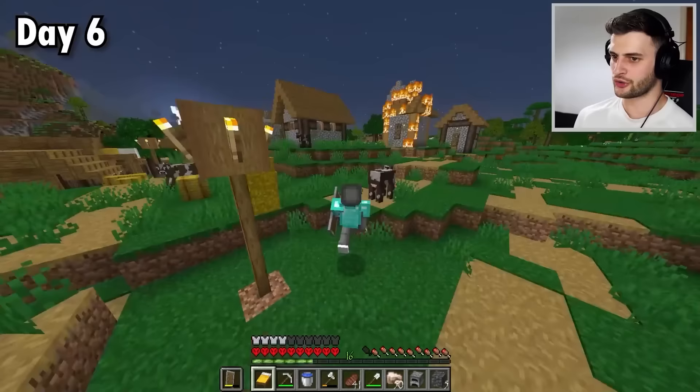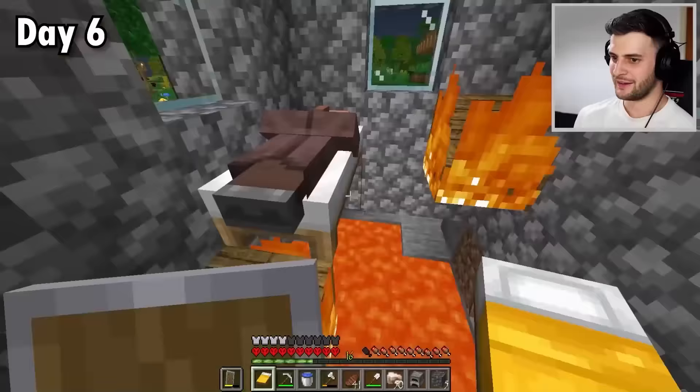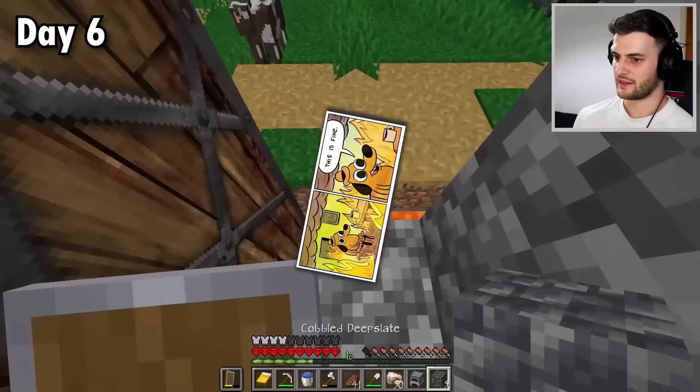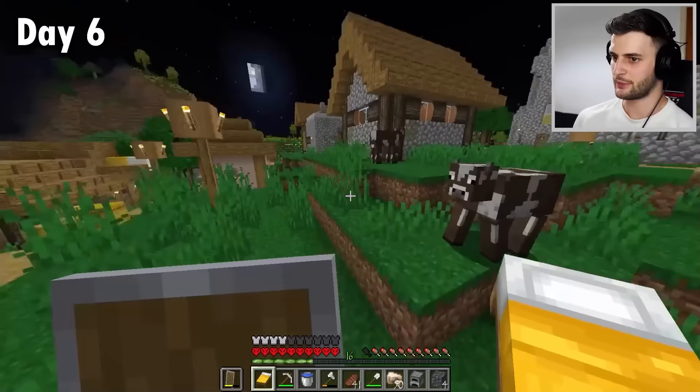Oh dear. Well, you build your house over a lava lake — what do you expect? I don't want to panic yet. I mean, how can you sleep through this? Your house is on fire. That is literally the definition of the 'this is fine' meme. Well, I'm just going to walk away and go to sleep.